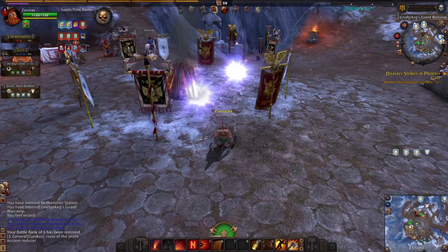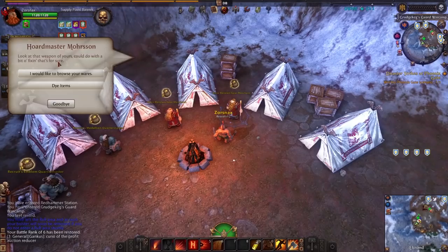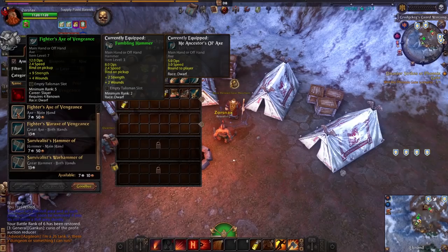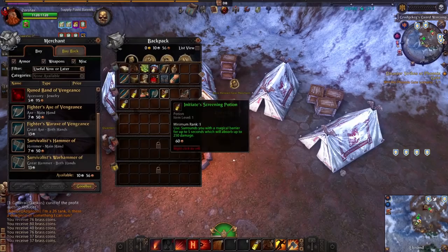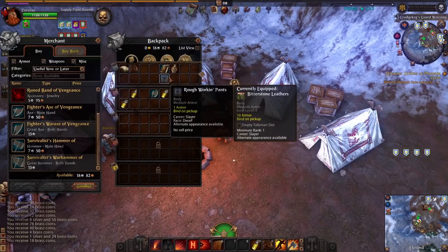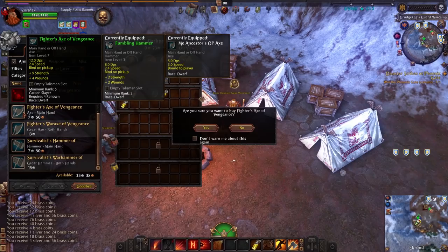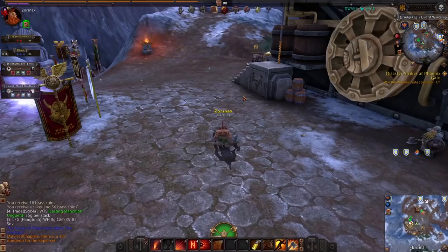At the war camps there are portals that take you to the various battle objectives on the map — a great way to get back into the fight quickly after dying. In the war camps and capital cities you can find the renown vendors where you can buy weapons and armor using your renown rank or by turning in emblems and medallions. Medallions are earned in open-world RVR and emblems are earned from scenario RVR.